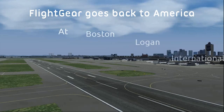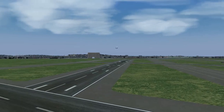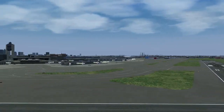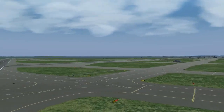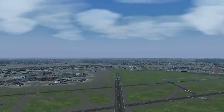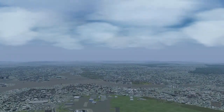Flight Gear is going back to America, with this quarter's default airport being Boston Logan International. This big airport has more than 5 runways, though some lists have had a problem with that. It's also close to the city, and an OSM2 city pack is included that gives you rather complex junctions and a lot of buildings.